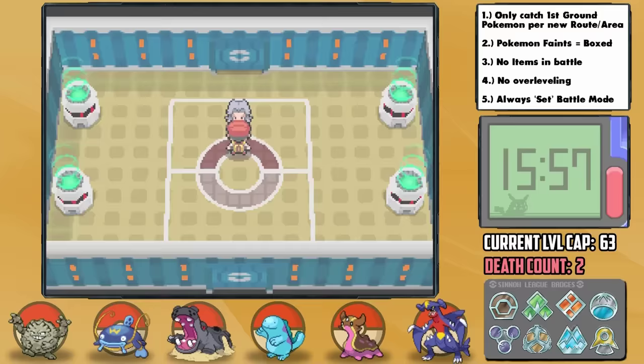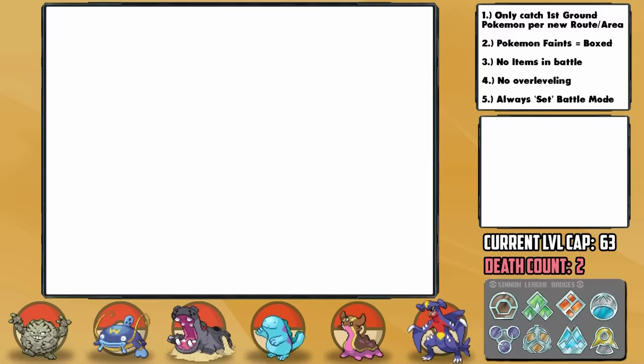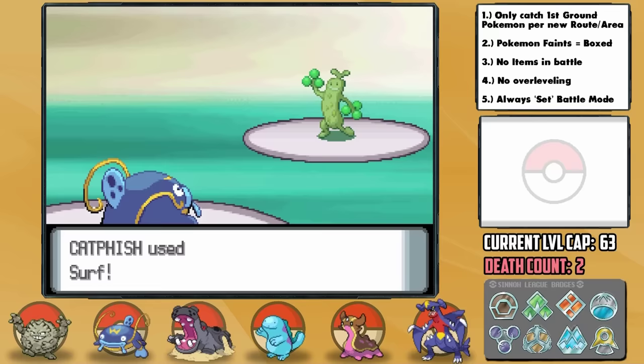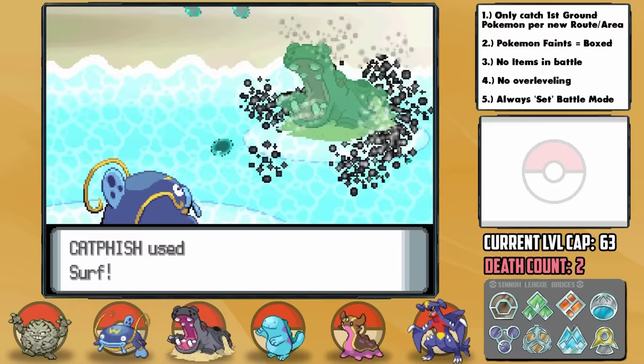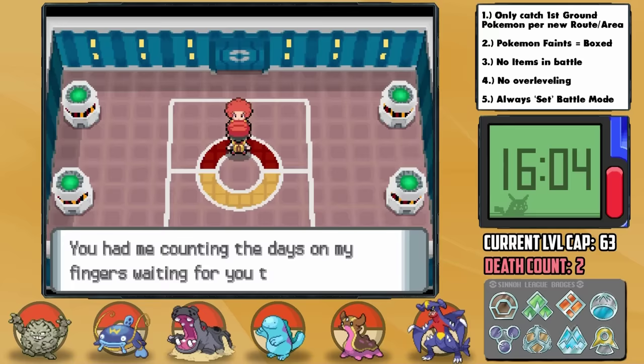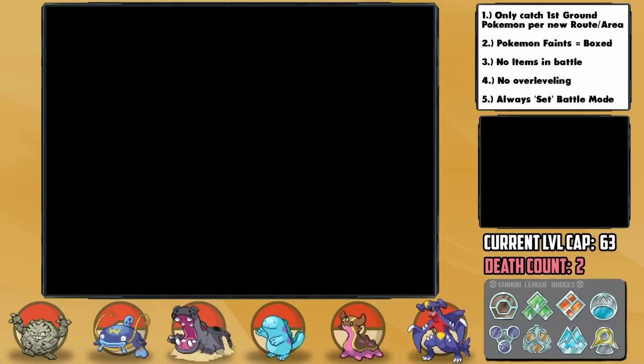Next up is Bertha, our Ground-type arch-nemesis. I lead with Catfish instead of Swords Dance Garchomp since her Quagsire lead could spam Double Team and Big Mama's Sandstorm would help her Rock types. Earthquake does about a third, and since Quagsire only has Dig I hit her with a double-power Earthquake while she's underground to take her out. Sudowoodo is an easy KO with Surf and so is Golem. Her own Hippowdon comes out, Surf brings it to a sliver, its Citrus Berry activates, it misses Stone Edge, and we KO with another. Her final Pokemon is a Whiscash and we have an ultimate Whiscash battle as ours emerges victorious.